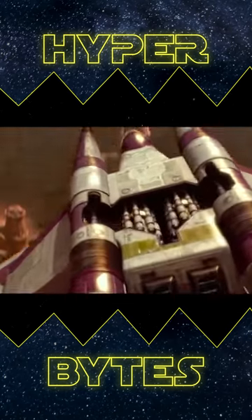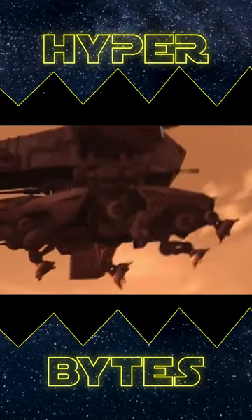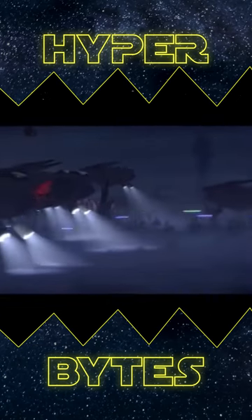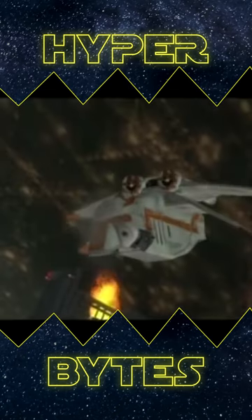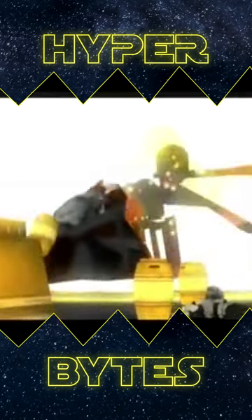There were several models of the LAAT, such as the LAATIE police gunship, the LAAT carrier model for transporting ATTEs, the Space Gunship that substituted the ball turrets for floodlights and was sealed for limited space travel, and the Empire's version which was called the MAAT, seen in the Force Unleashed video games.